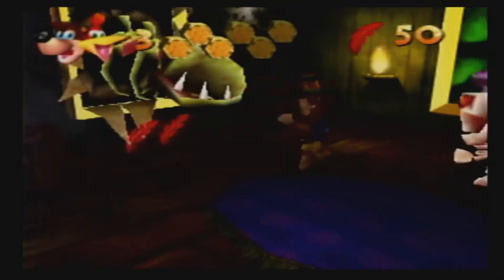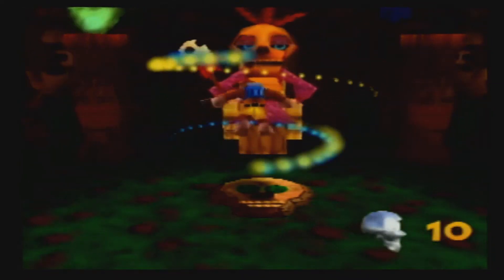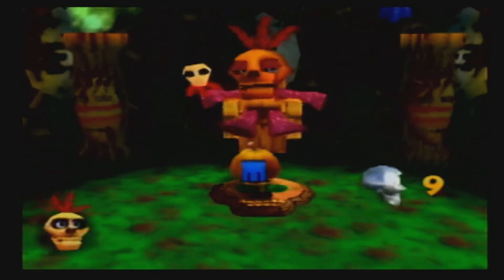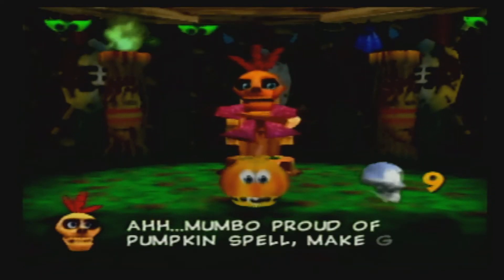Mumbo tokens can be used to bribe the Witch Doctor Mumbo into transforming you into different creatures, such as a pumpkin or a termite. This is usually needed to access smaller areas that Banjo can't get into in his normal size. At times, it'll be necessary to exit the stage in this smaller form in order to do something in Grunty's Tower, but Mumbo's magic has distance limits, to which he'll warn you that you're getting close to the limits of his power. Keep going, and you'll simply revert back to your normal bear and bird form.